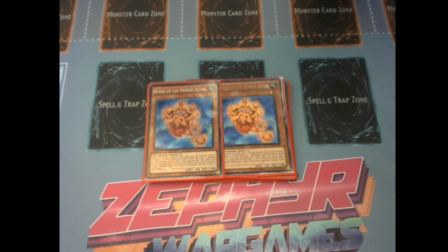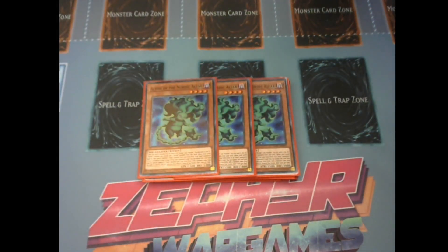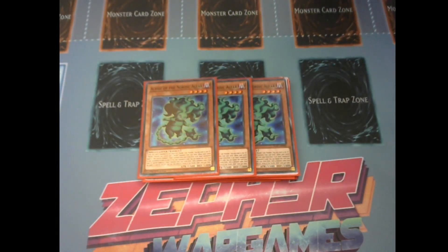We're playing three copies of Alviss of the Nordic Alfar. This is your cheat way to get a Nordic God on the field — while it's in the graveyard, you can banish it if a Nordic God is destroyed to summon a new one from your extra deck. You can also just banish it off your link to get three Nordic God materials on the field very easily, which helps speed up your deck.